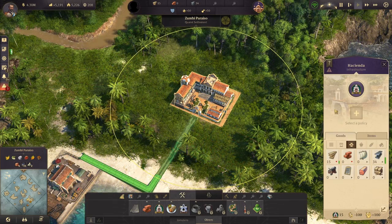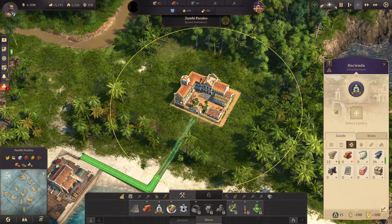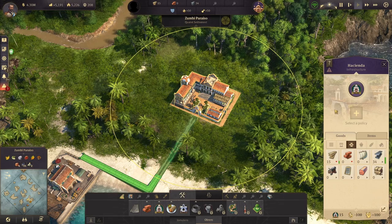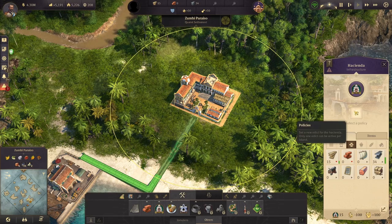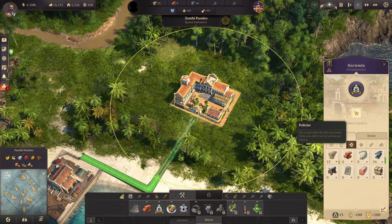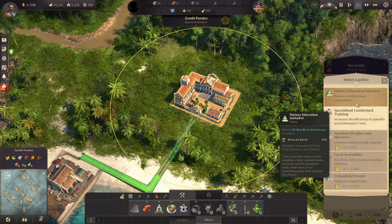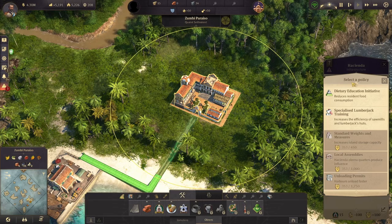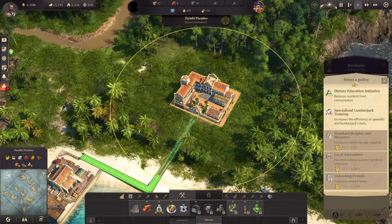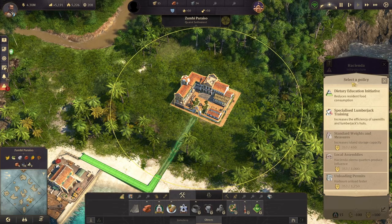The other unique thing about the Hacienda is that it acts as a sort of local department, similar to the local departments for the palace. You can select a single policy that affects the entire island. So you're going to want to specialize your Haciendas into different types of buildings and different focuses for those islands.